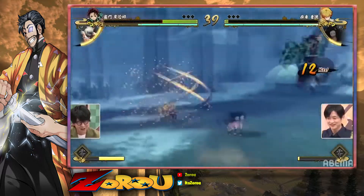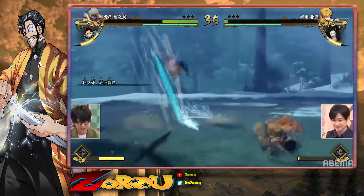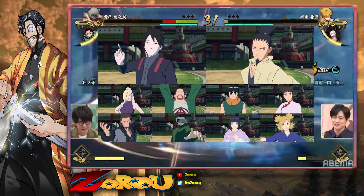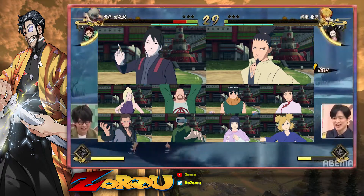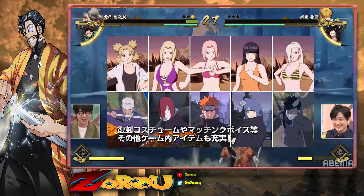As you complete story mode, you unlock different variants of the character, as well as DLC costume sets. As we all know, the Naruto Storm series had them, and this game also being developed by CC2 — expect a lot more costumes in the future for this game, so it is absolutely hype.